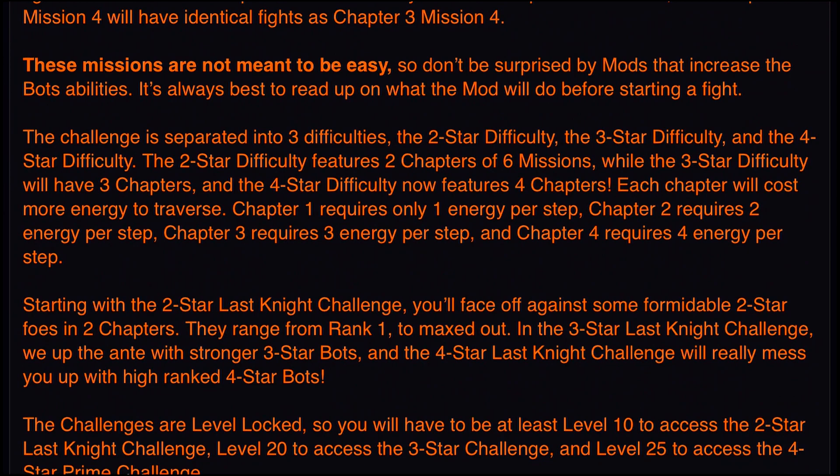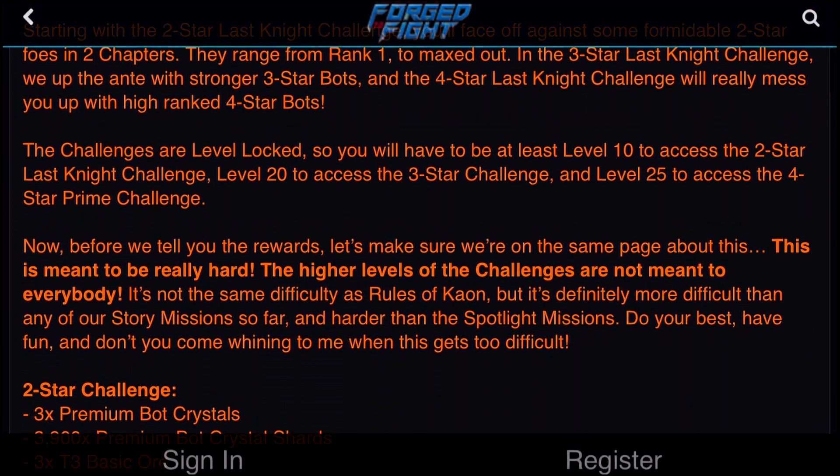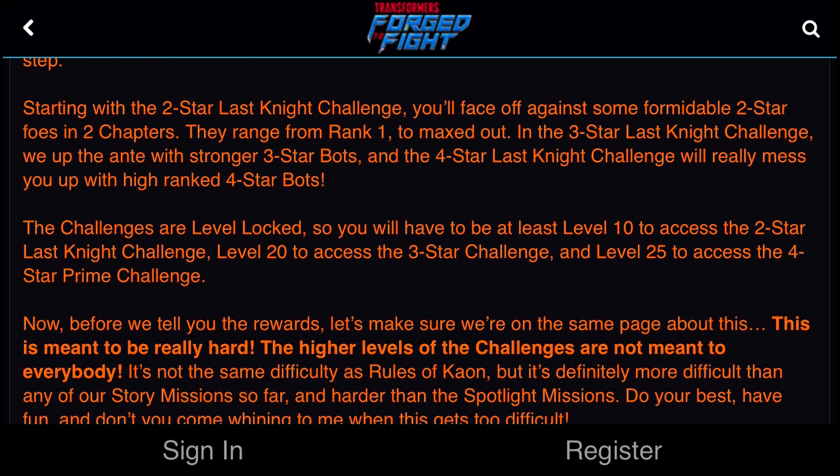Energy cost is pretty standard. Starting with the 2-star Last Knight challenge, you'll face off against some formidable 2-star foes in 2 chapters. They range from rank 1 to maxed out, and of course it's going to be incrementing.